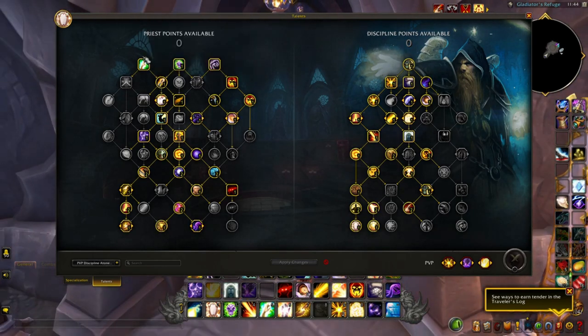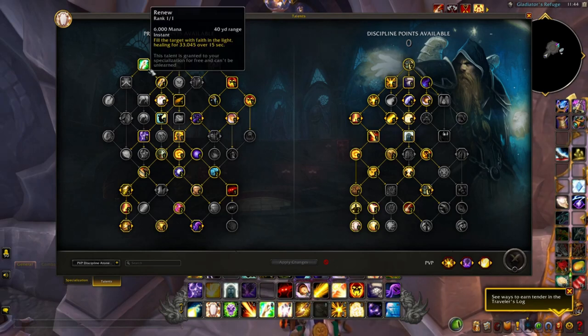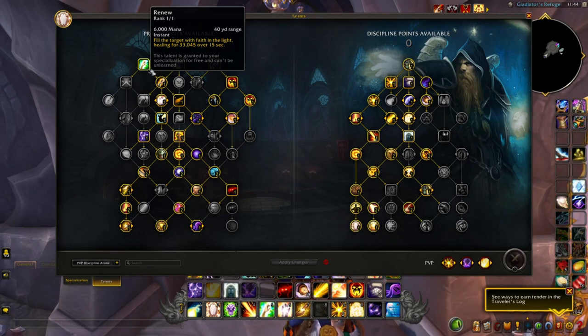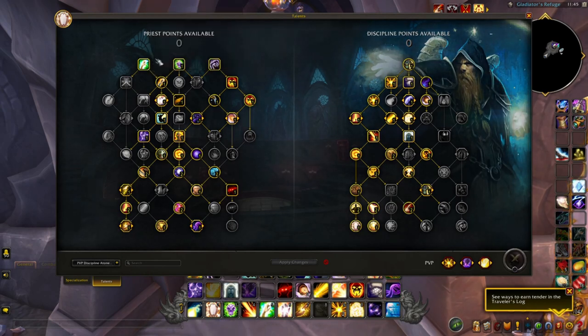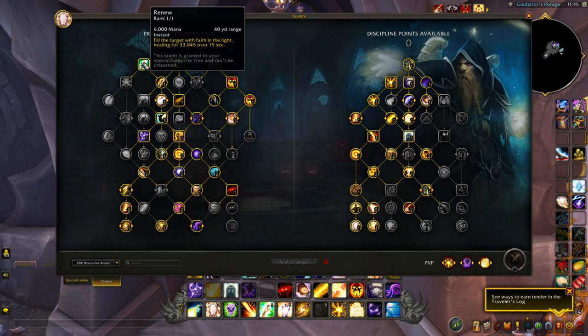Let's start here on the left. Top left, obviously we're going to have Renew — it's pretty obvious, you can't even click it off your talent tree. Renew is just, if you're not familiar with Priest in general, you can use Renew to apply it to your team that's currently getting dotted up by Boomies, by Afflocks, etc. It helps mitigate that damage and heal in response to that. Renew is going to be obligatory.